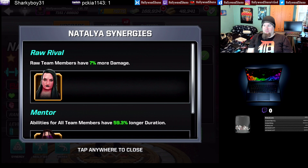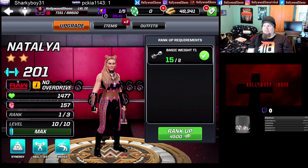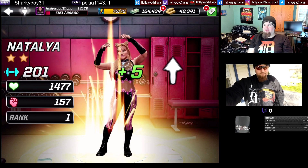Ruby Riot gives Raw team members more damage. With Bret Hart, abilities for all team members have longer duration. I do not have three-star Natalya, and after how much I spent to get both Ember Moon and Natalya, I don't recommend it. We're going to need two tier one basic weights and 4,500 cash to take Natalya up to rank two.